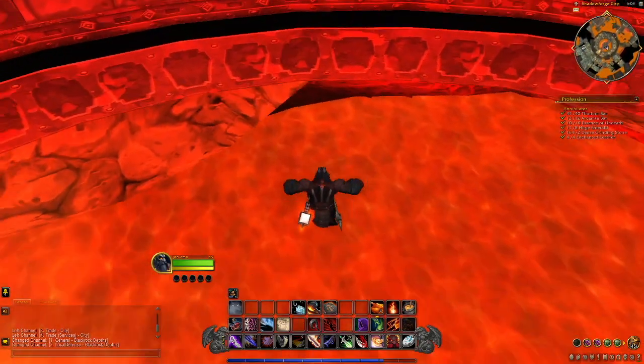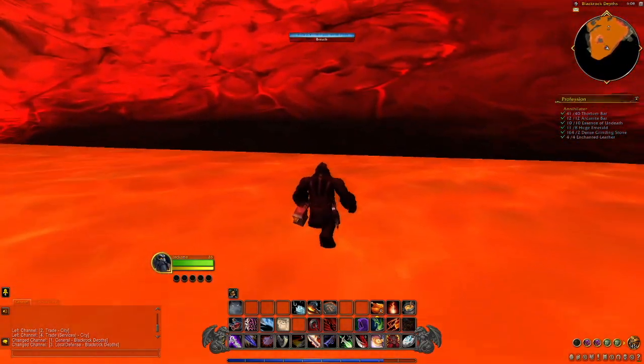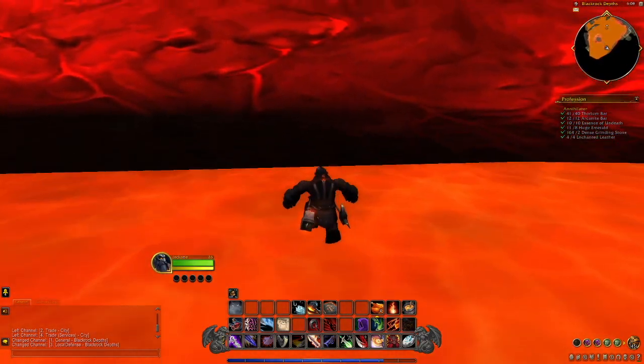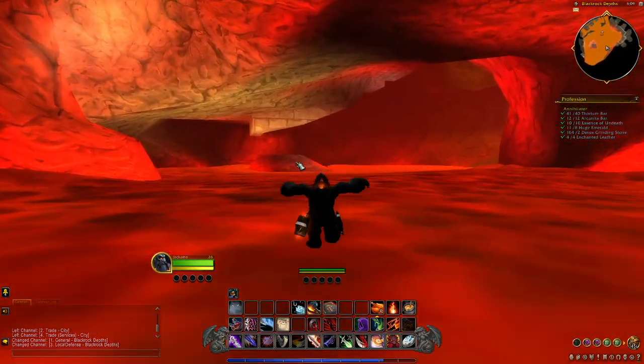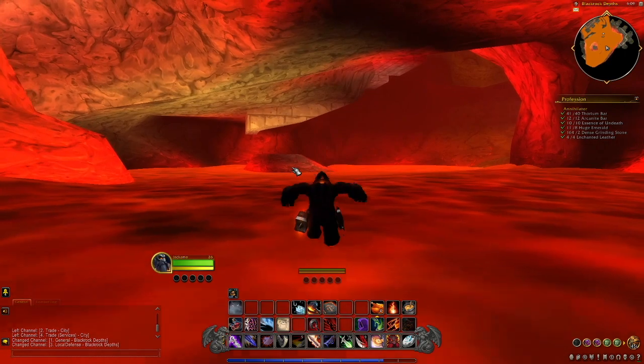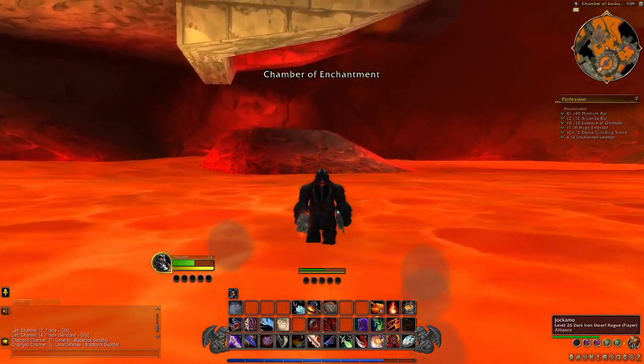Once you head into the area with the Black Anvil, all you need to do is look down and very gently jump into a whole pit of lava. Quickly make your way to a place where you're not going to burn.